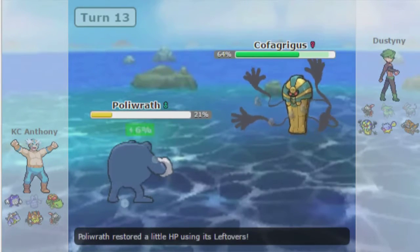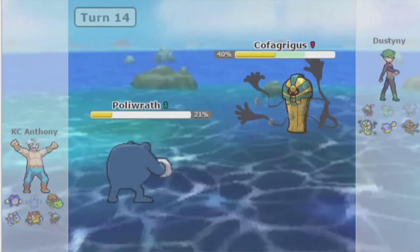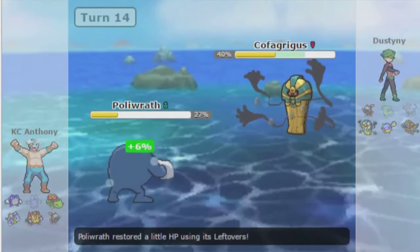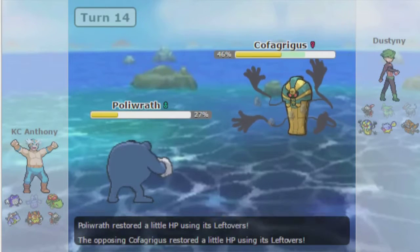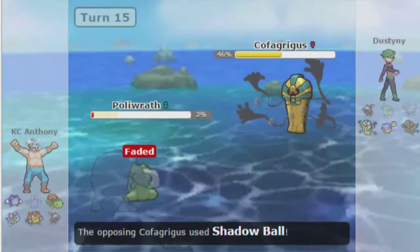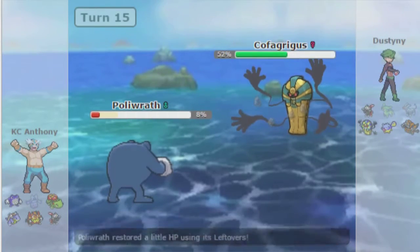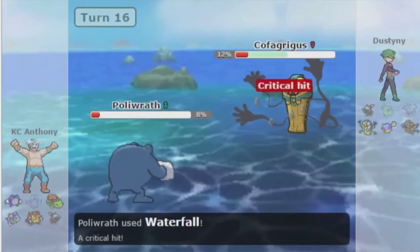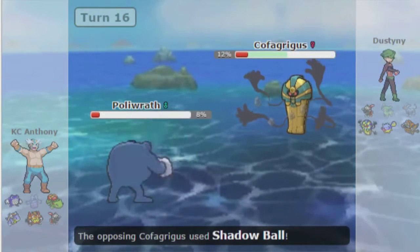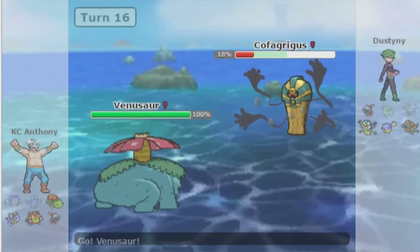I go for Waterfall, get off 30%, and he Shadow Balls to break the Sub. I go for Waterfall again just to deal more damage and actually get the flinch. On the next turn I Substitute again, because Chandelure isn't incredibly powerful and Poliwrath isn't exactly frail. I figured it was worth it — the biggest difference would be 6% from Leftovers — and I get rewarded for that play by critting him anyway, which is not fair to him, but whatever.